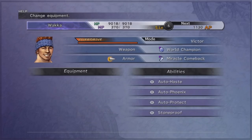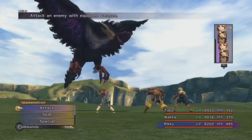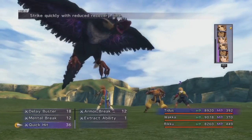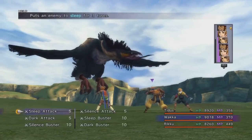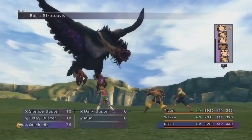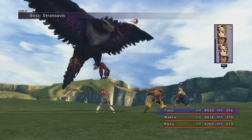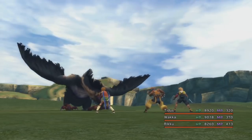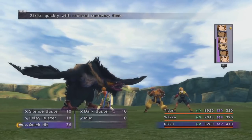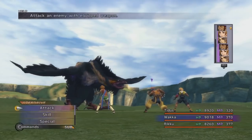For weapons, I would recommend the Celestial Weapons. They can ignore defense, and there are only very specific situations where customized weapons work better. The Celestial Weapons will be all you need for the Monster Arena, the Dark Aeons, and for Penance. If you can't break the damage limit, these bosses are going to take a long time. The worst bosses have around 120,000 HP on the low end, with most averaging between 300,000 and 500,000 — and even higher for species and original creations.